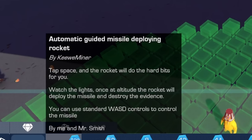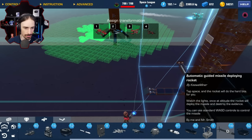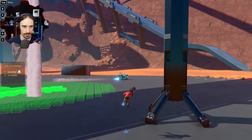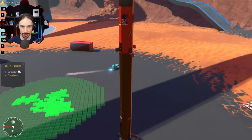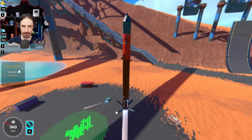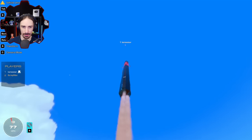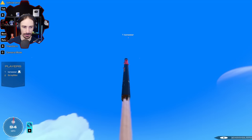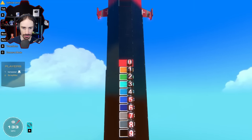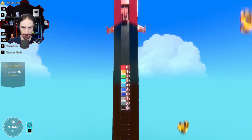The automatic guided missile deploying rocket by Kiwi Miner. I'm going to get my own as well. This is a kind of complex build, but let's see what happens. I've taken off — yeah, there we go. It's actually just flying straight up. I think it's supposed to do something automatically and release some things. There's a countdown — that was fiery!